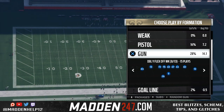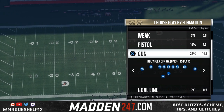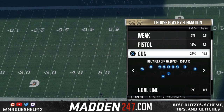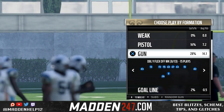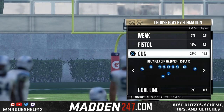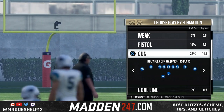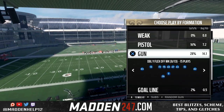For this example, we're in the Saints playbook — gun double Y flex off week. You'll see we have different packages that you can flip through using the right stick to the left or to the right. The one we're going to go with is the tight end wide right. What that does is put the tight end on the right side as an outside receiver and puts a receiver at the tight end position.